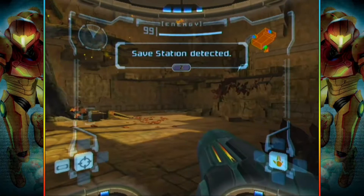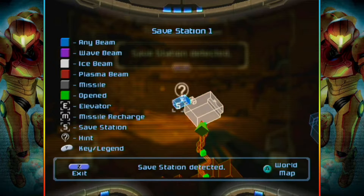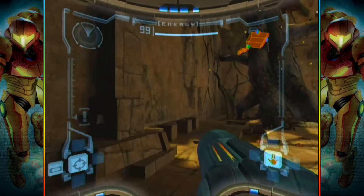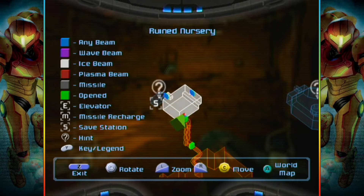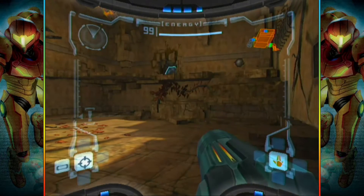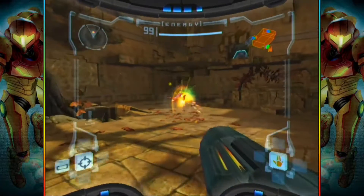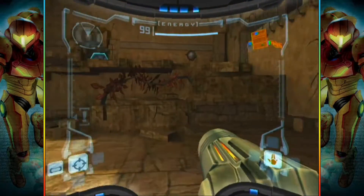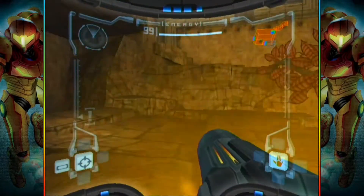What the hell is this? Save station detected. Thanks, game — I needed to tell him that. Wait, so where am I? The ruined nursery. Oh, I know where I am now. Have I taken any damage since getting to the planet? I don't think I have. But I have also been playing kind of like a bitch — I've just been taking it very cautiously and slowly.